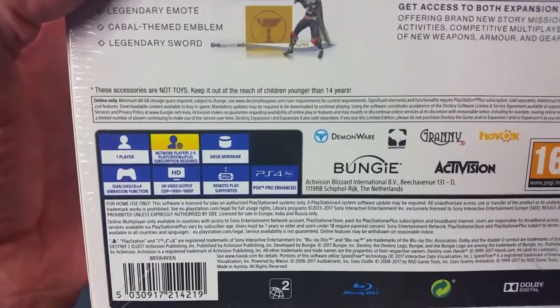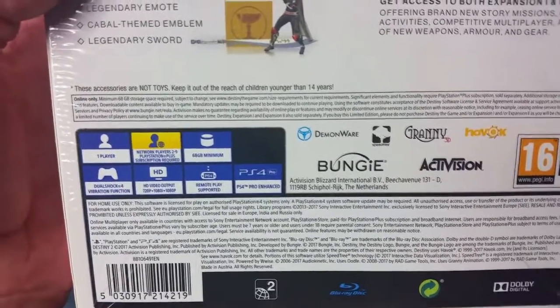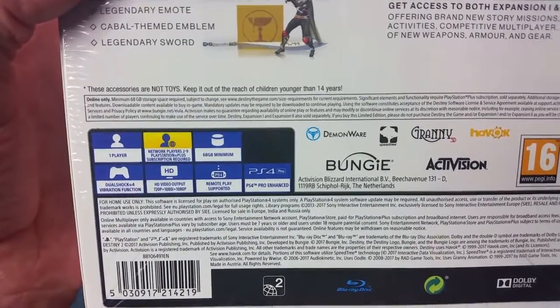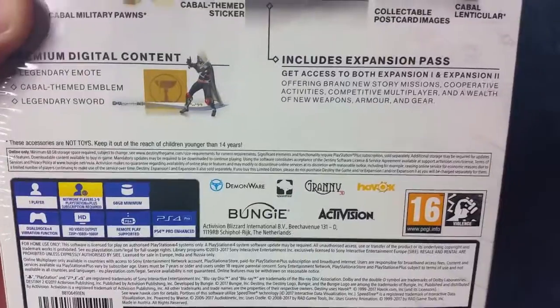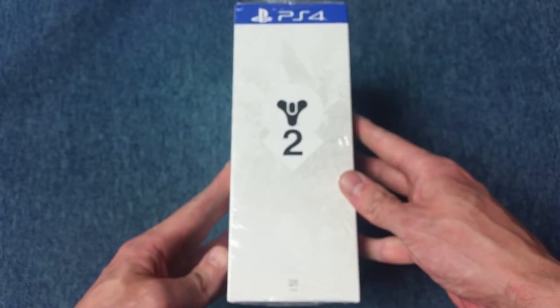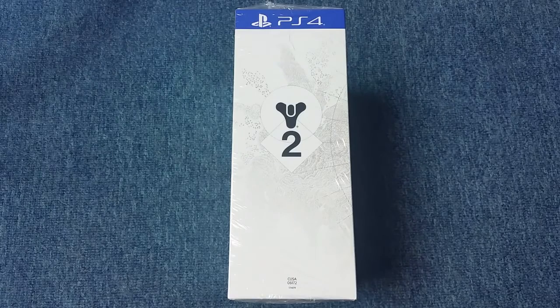DualShock 4 vibration function, all the HD features, remote play supported with the PS Vita, and also enhanced for the PlayStation 4 Pro. That is it for the outside of the box — now I'm going to crack it open and have a quick look at what's inside.